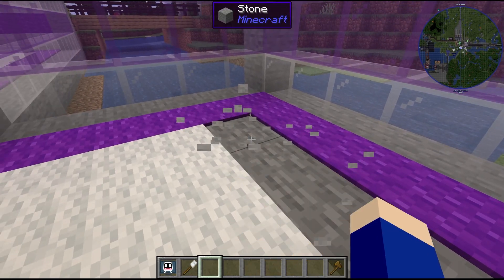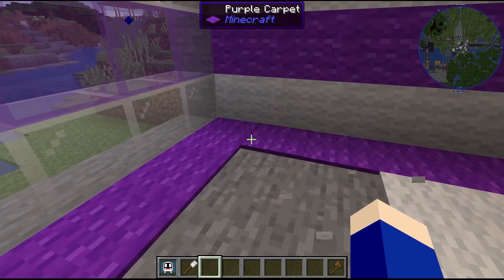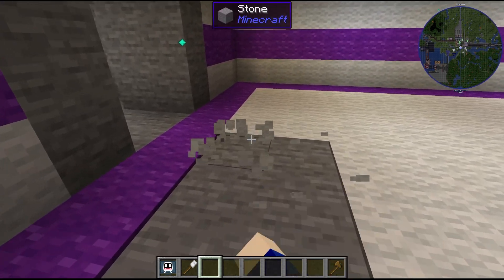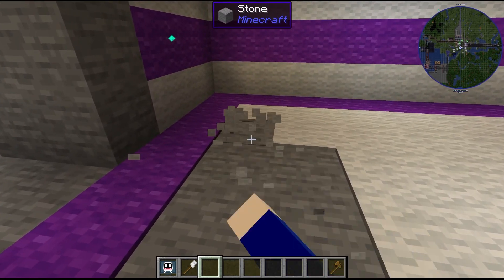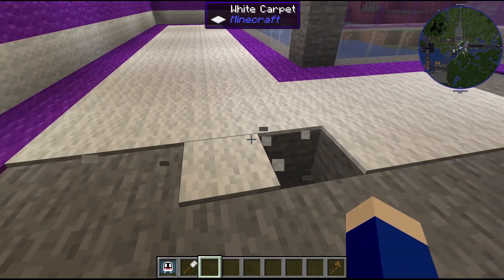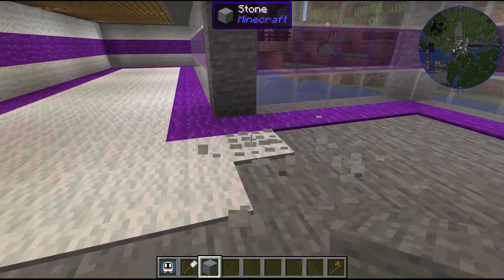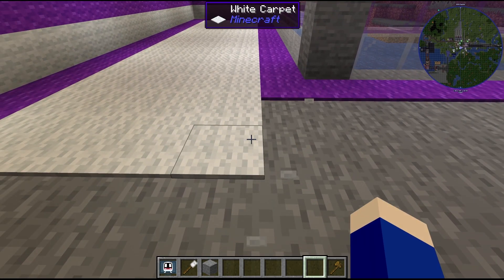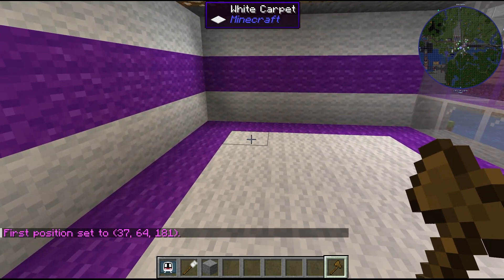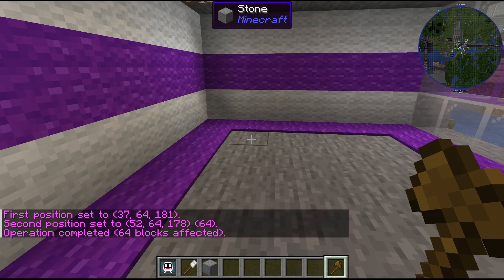All of this I think is going to change. Carpet around the outside is fine, but carpet in the middle I'm not a huge fan of. There are probably better ways of removing it than what I'm doing right now — using our good old friend World Edit. There we go.